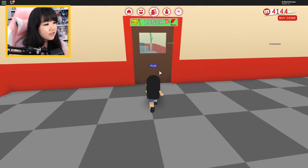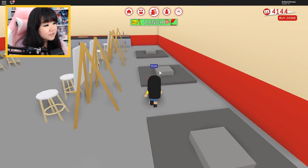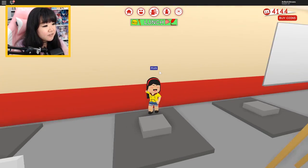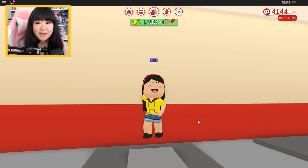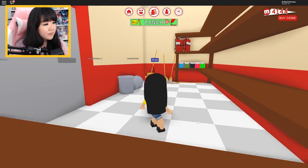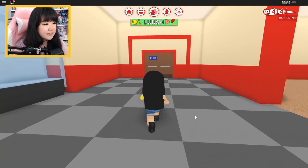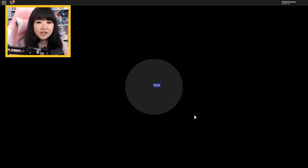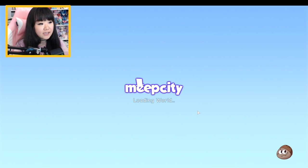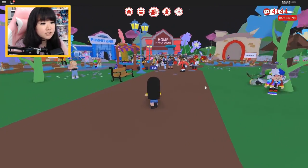And here is an art classroom. We have easels that we can use, and I believe this is where the models stand and pose — that's me, I'm modeling. There's the trophy case. I think I got pretty good inspiration from looking at the school in the playground. But now we must look at the furnitures.